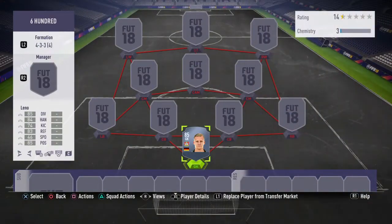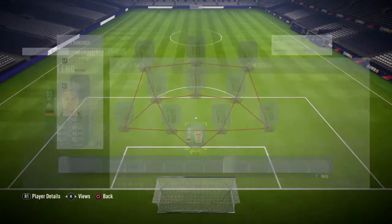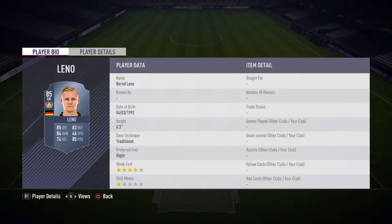What's going on guys, I'm gonna be doing a 600k squad builder in FIFA 18, so let's get right into it. In the first position we're gonna have Bernd Leno, he's 85 rated, he's got 85 diving, 84 handling, 83 reflexes and 85 positioning. He's 6 foot 3, 4 star weak foot, he's a really strong goalkeeper.